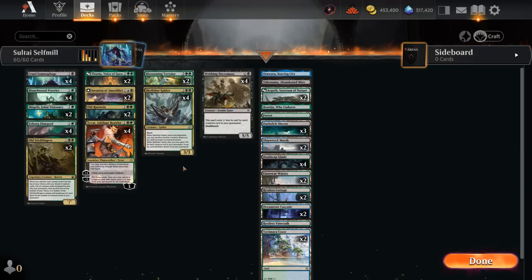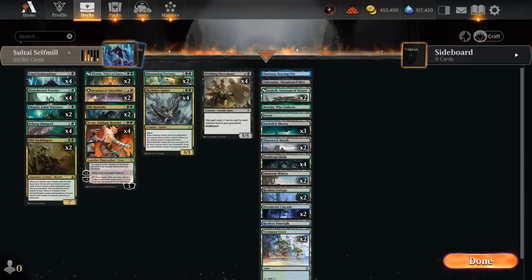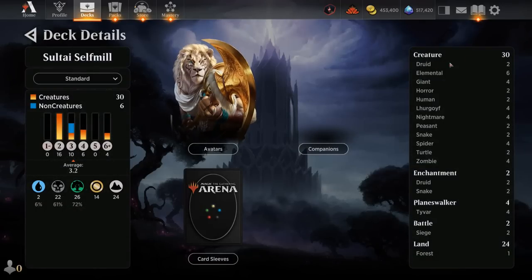Those threats include the new Cruel Somnophage, a two-mana creature with power and toughness each equal to the number of creature cards in all graveyards, so that also includes the opponent's. We don't want to play this with empty graveyards, but we can use the adventure to mill ourselves for four first and then cast Somnophage out of the adventure zone.